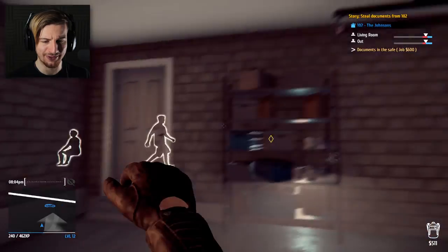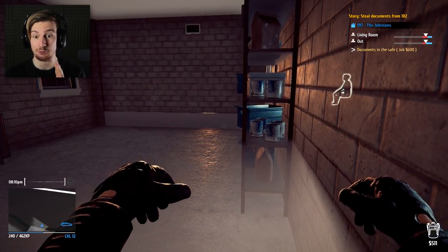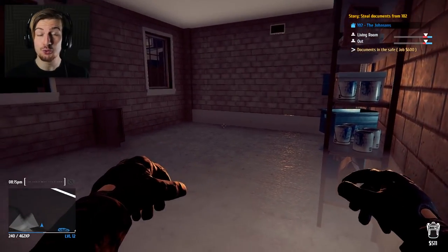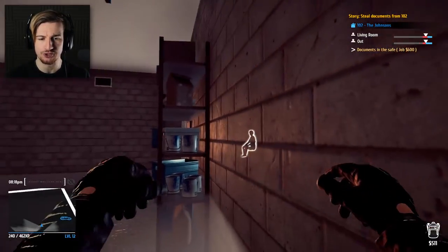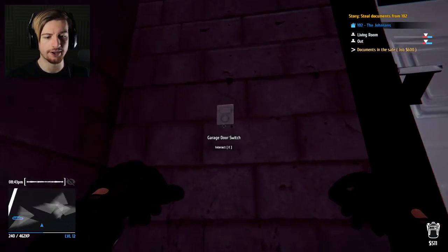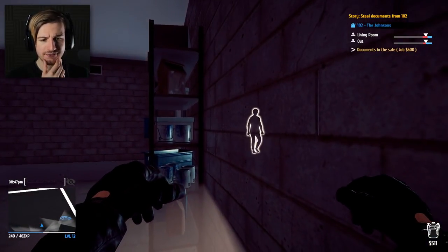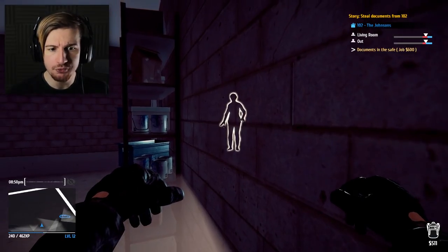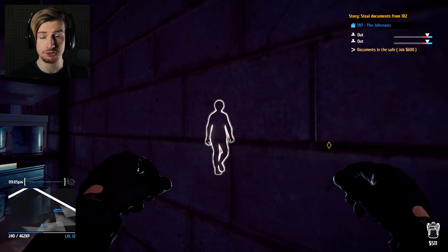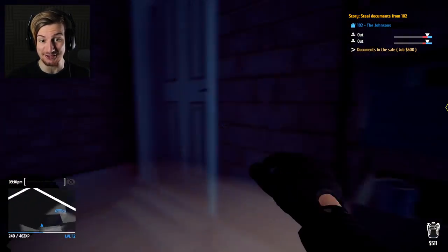We just gotta simply wait until she goes out too, because we wanna play this as safe as possible. This is like the first actual mission where it's kind of tense and you've gotta play a little bit more strategically - you actually have to wait for things to unfold in order to progress, which is really fun. The garage door switch is there as well - doing a little bit of scoping whilst I've got the time. She's probably gonna leave roughly now. Guys, she's about to leave, and that means we now have free roam.